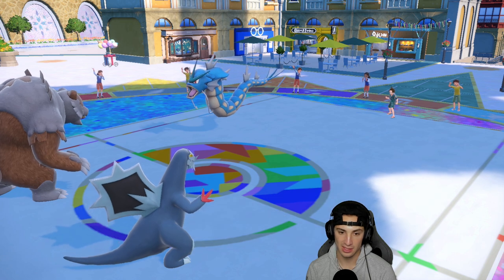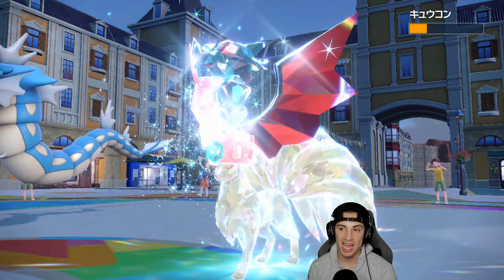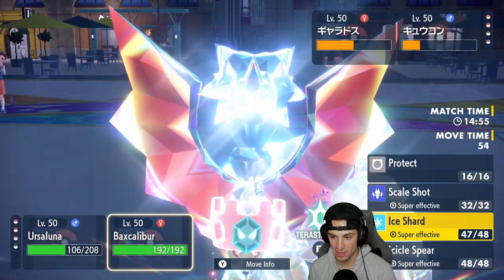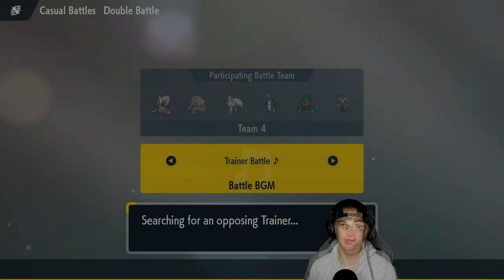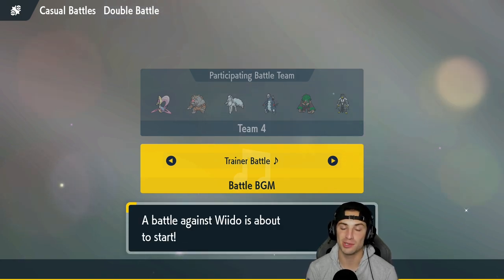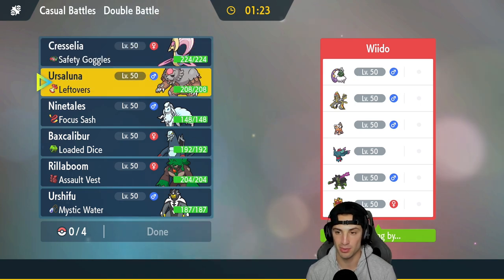Gyarados ends up protecting, we do big time damage on Ursaluna with Ice Shard, Hyper Voice finishes off Ursaluna, and we're thriving. I forgot that Ninetales is a Dragon type - I can just Ice Shard and finish it off with Baxcalibur. Beautiful - we don't even need Tera. We simply doubled down into Gyarados and the battle was cancelled. Starting off real hot, we're sitting 1-0. That first match was pretty simple and straightforward - set up Calm Mind, then hit like a truck with Trick Room set up.